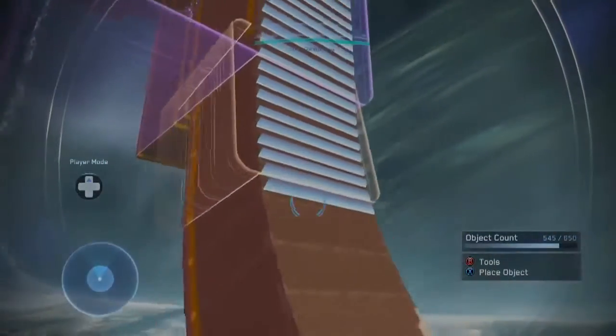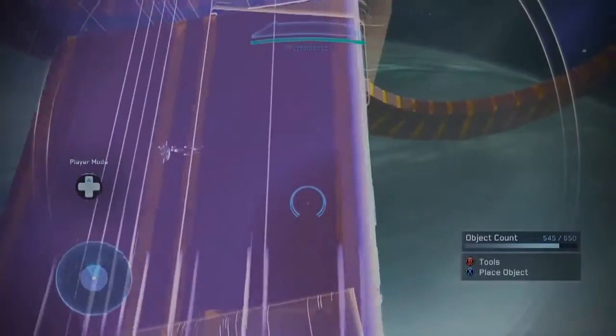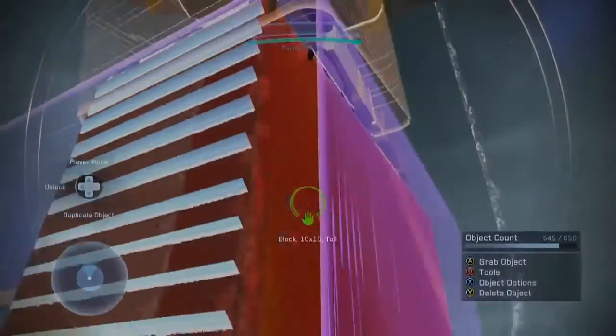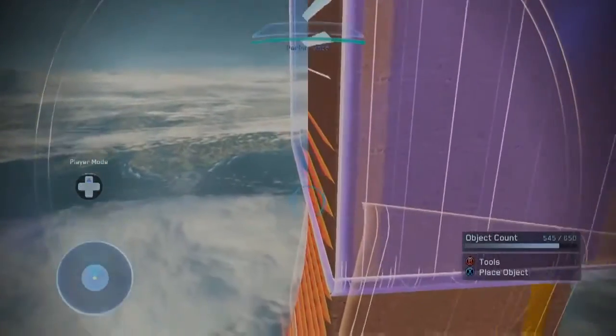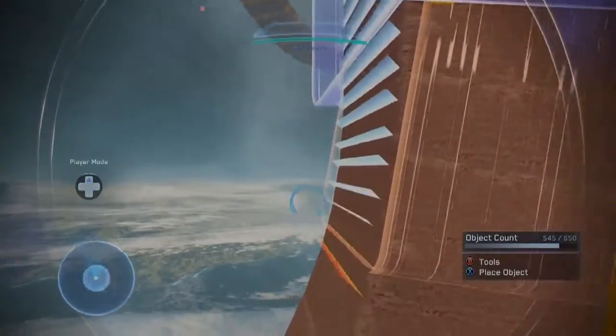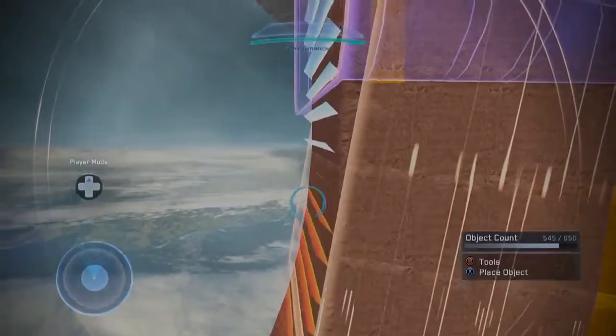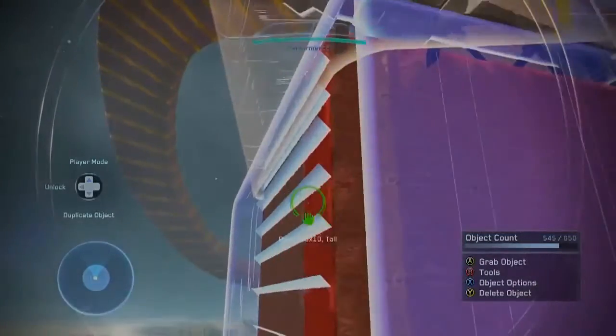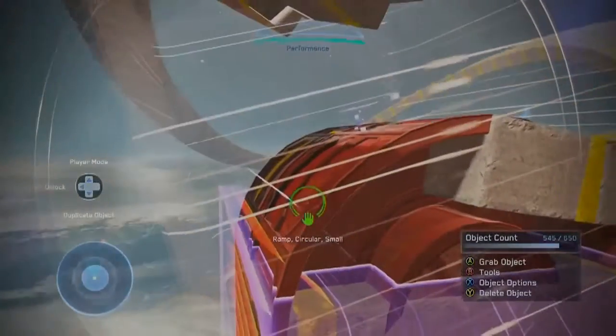Over here is the straight-up climb. I didn't think this would work as well as it did, but it does. As you can see, there's like 30 or 40 some shields just going straight up — probably why it wouldn't work.